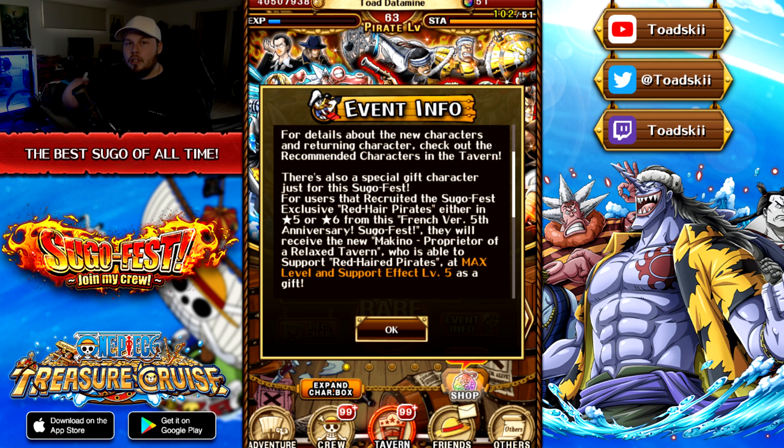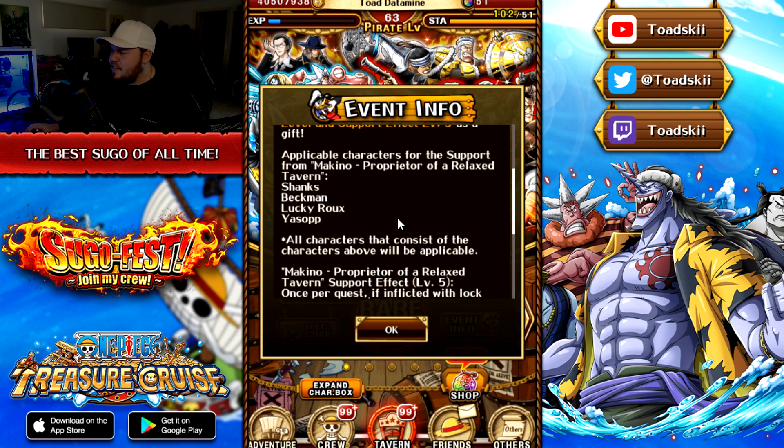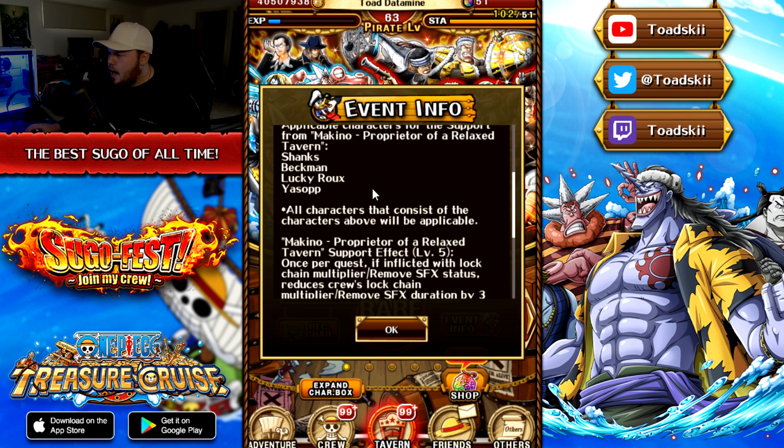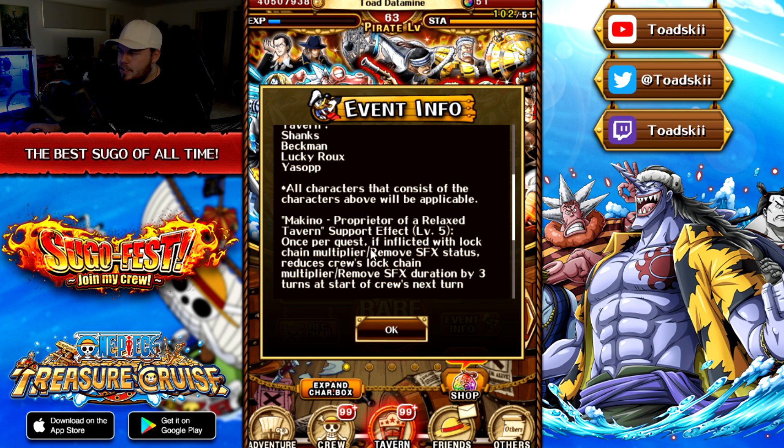For users that recruited the Sugo Fest exclusive Redhead Pirates — either in their five star or six star form — from the French fifth anniversary Sugo Fest, they will receive a new Makino, Proprietor of the Relaxed Tavern, who is available to support the Redhead Pirates at max level and support level five as a gift. If you're lucky enough to summon Shanks crew you get your hands on an exclusive support unit. Applicable characters she supports: Shanks, Beckman, Lucky Ruin, Yasopp. You can also attach her to Ben Beckman and Shanks the treasure map unit.